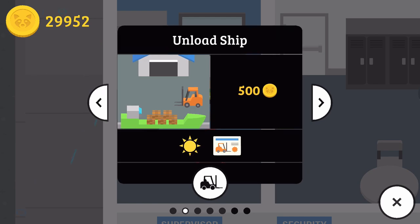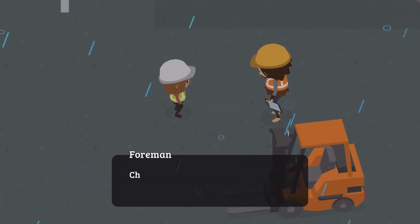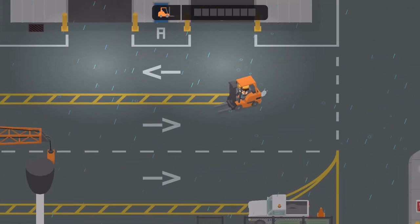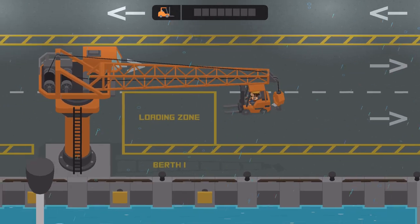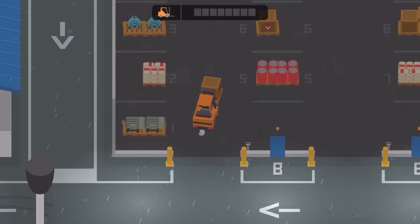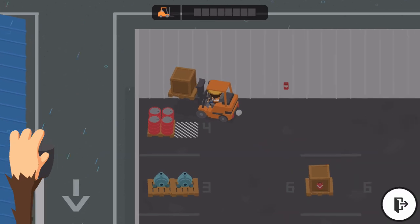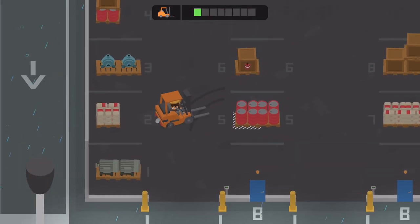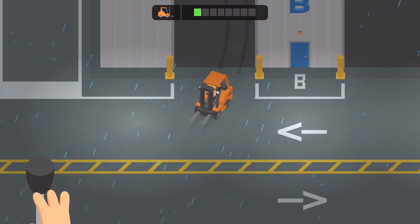Alright, let's unload the ship. I prefer to unload the ship as opposed to loading it. Look at our clipboard - we need cables, warehouse B. Everything goes to warehouse B. Very nice when everything can go to the same place. I think we might have to do some reorganizing though because this place is looking a little messy. Pick these barrels up over here, let's just put them on top of each other. Place looks a little bit better now.